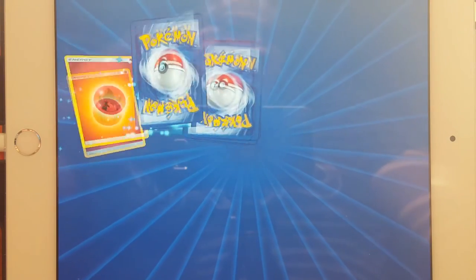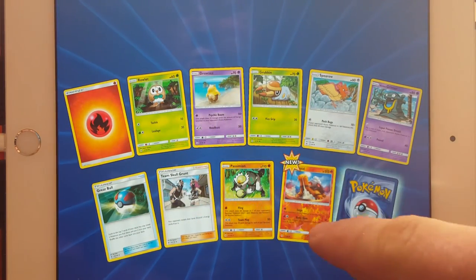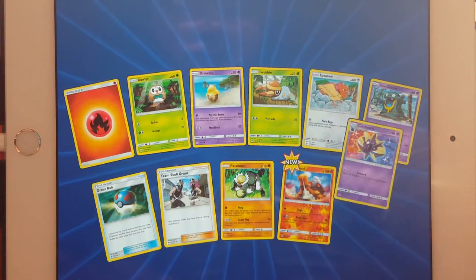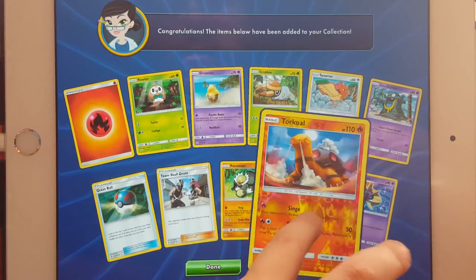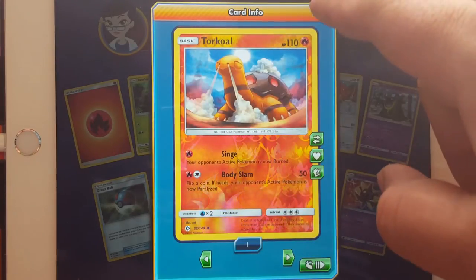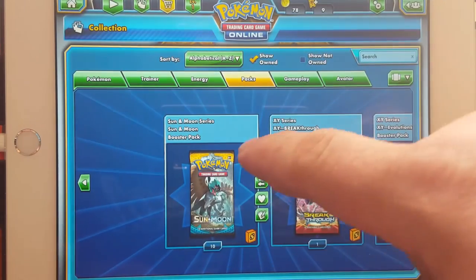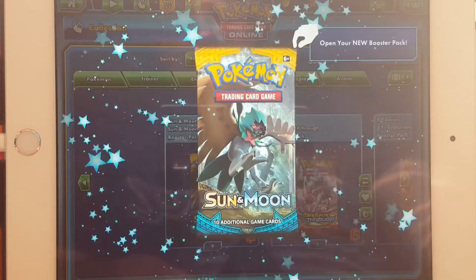What do I get? That's awesome! And then — Cosmog. Yep, there you go, so you can see it on the bigger screen. There's yours.